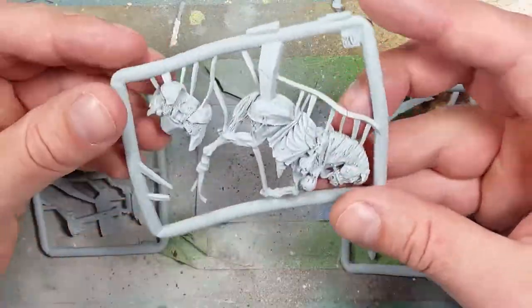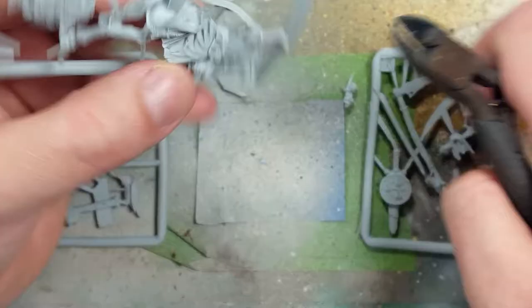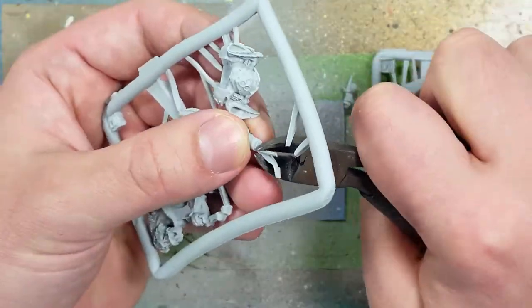Hello everyone and welcome to my channel. Today we'll be painting up a Harbinger of Decay, one of the most important and key models in the Maggkin of Nurgle, and also one of the absolute hardest to get since Games Workshop doesn't seem to produce them except for once in a blue moon.